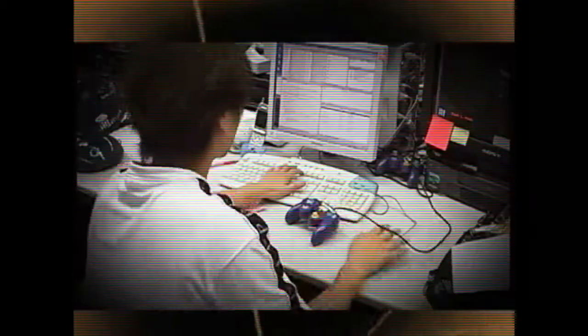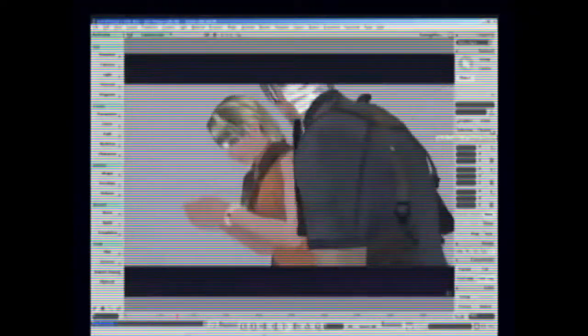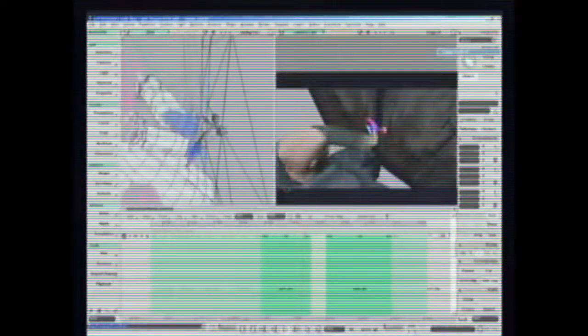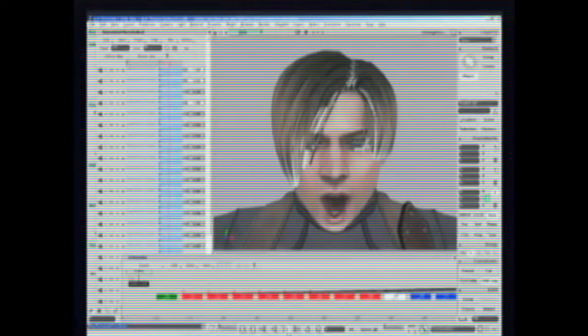We experimented with a new MOCAP system this time around. In the past, we had always worked with our own internal Capcom system. This time we were able to use more sophisticated cameras that were more precise, and I feel as a result we were able to get a lot of high quality stuff. Of course, when we do motion capture, that only records body movements, not the face. So what we did was take the dialogue we recorded in America, and had each animator animate the facial expressions by hand for each scene. I think we've been able to achieve some great results.